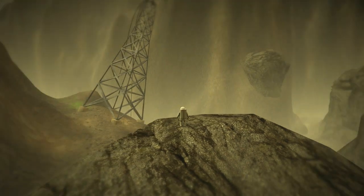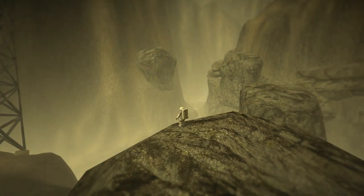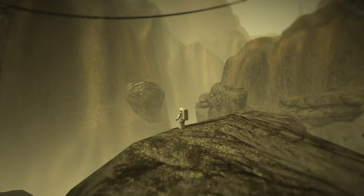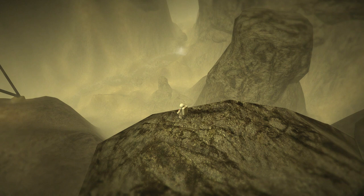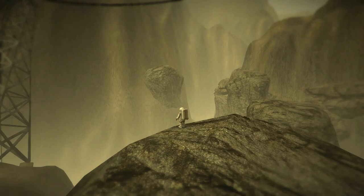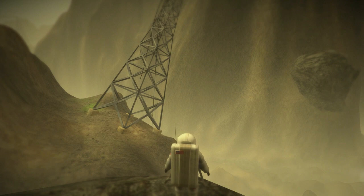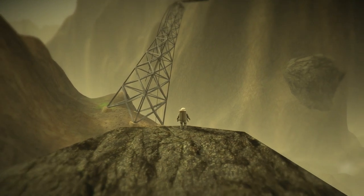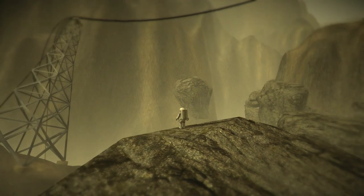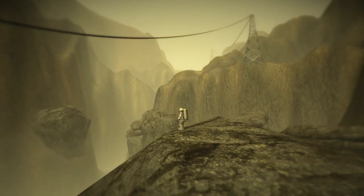One of the things this game does really well is the sense of scale. You can see it right here — look at this massive valley, how far these mountains go up above me and how far they continue below me. It's truly massive. There are three different camera zoom levels: up close, far away, and right in the middle. Most of the time you're going to want to be zoomed out so you can see where you're platforming easier, but it also helps drive home the sense of scale.